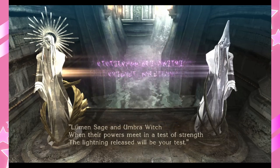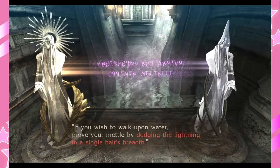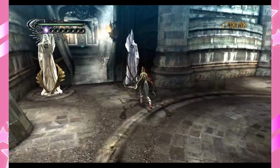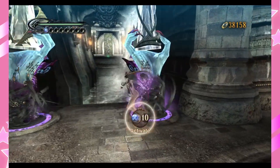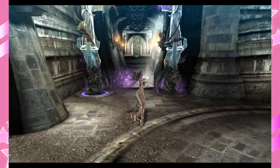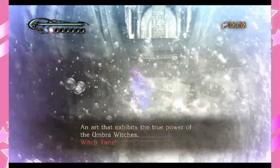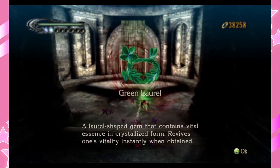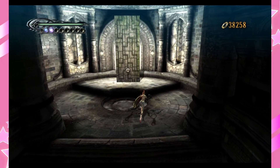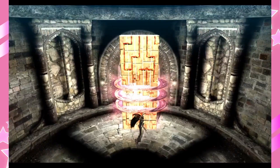Lumen Sage and Umbra Witch — when their powers meet in a test of strength, the lightning release shall be your test. If you wish to walk upon water, prove your mettle by dodging the lightning in a single hair's breadth. So basically what that means is we have to hit X or Square depending on what you're playing on and dodge. Now we can walk on water — an art that exhibits the true power of the Umbra Witches: Witch Time. We got a green laurel — these heal you, long story short.